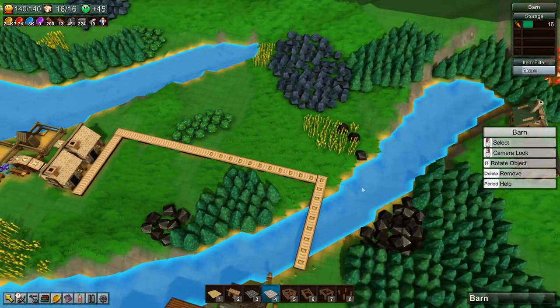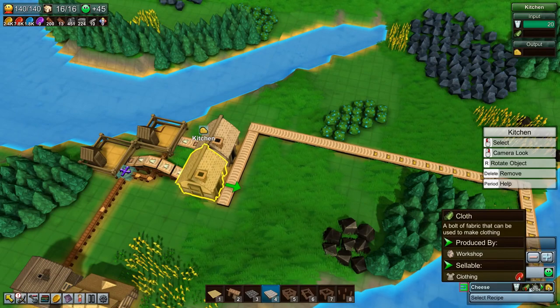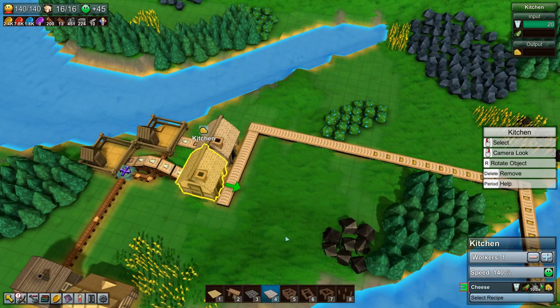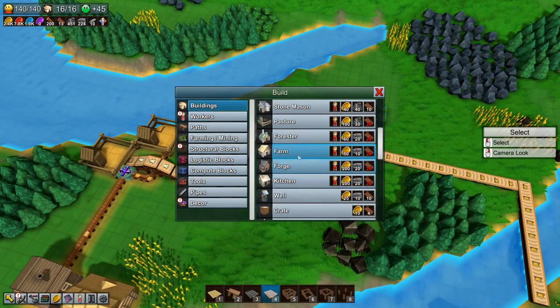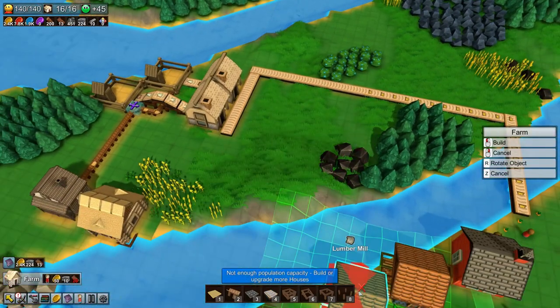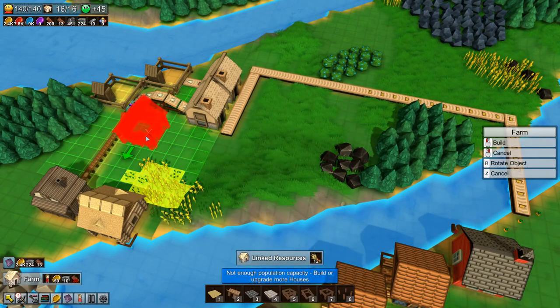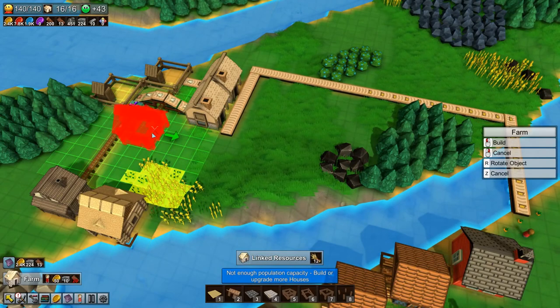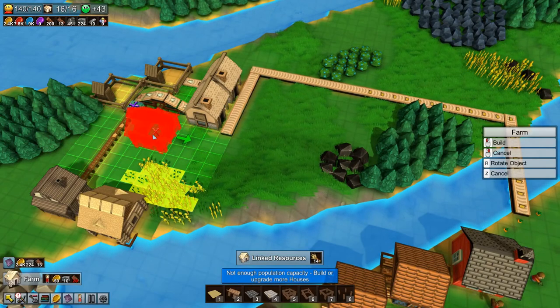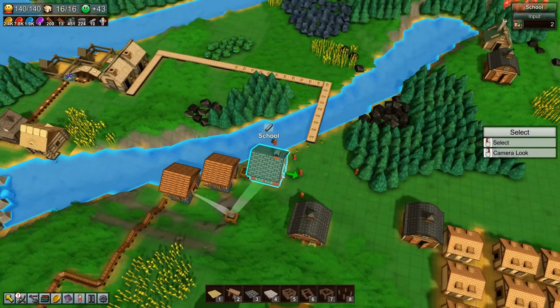While we wait for those guys, we can get this kitchen up and running with some cloth — we'll need a farm for that. We could put it here. Not enough population — fair enough.